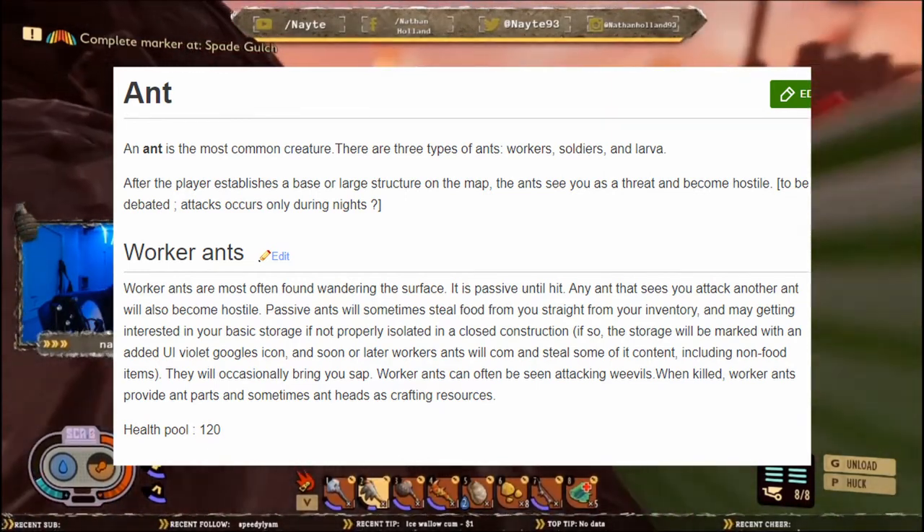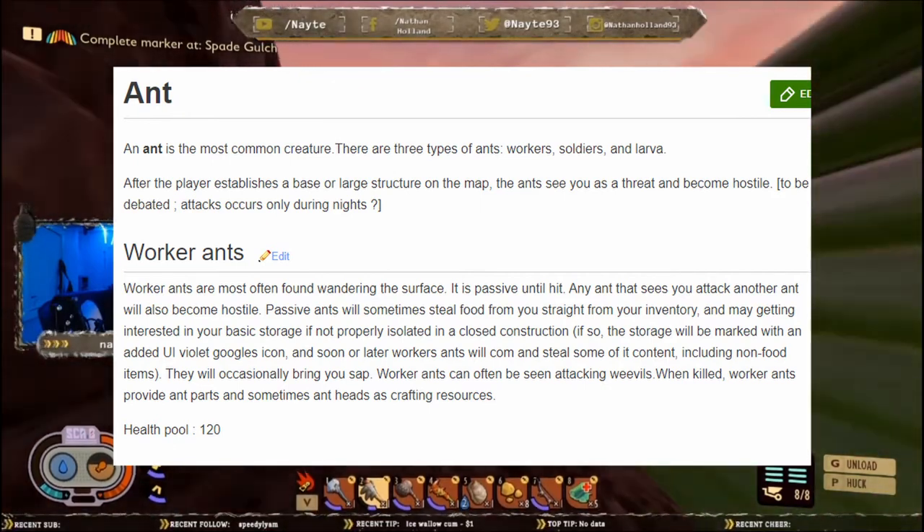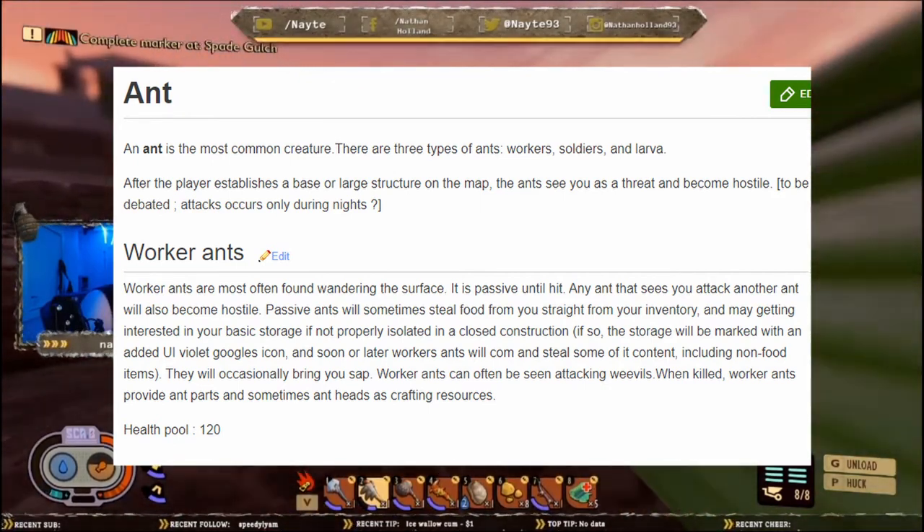When killed, worker ants provide ant parts and sometimes ant heads as crafting resources, and they have a health pool of 120.